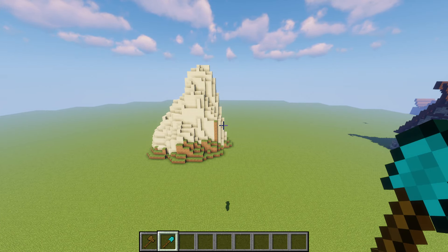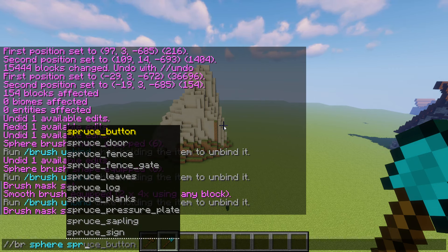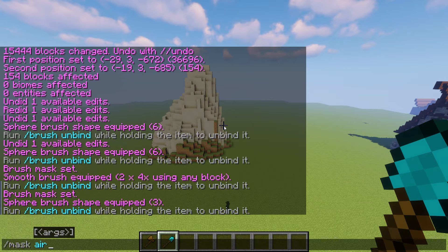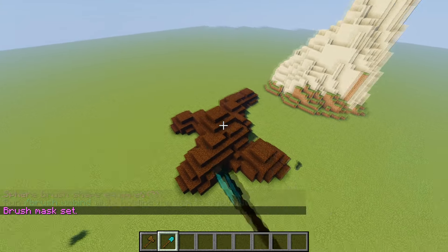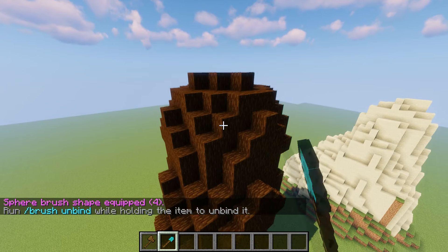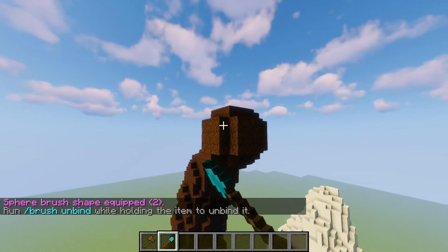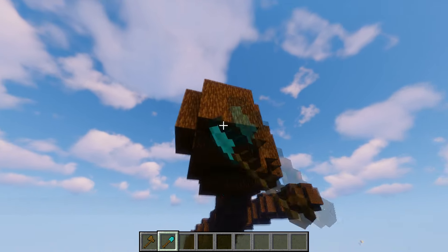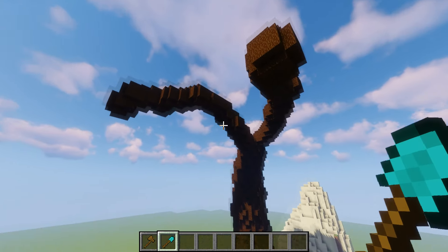Another common thing I use brushes for is building a tree. Do `//br sphere` again, but make it out of spruce logs and set the diameter to three. Mask the air and create a nice little tree trunk, getting some roots going. I'll fix it to four wide for a bigger trunk, then build the trunk up into a huge tree. Go back to a diameter of two so the branches are smaller, then build the branches out. It's a really cool way to use brushes to make absolutely massive trees — this is how I built the trees in my fantasy forest build.